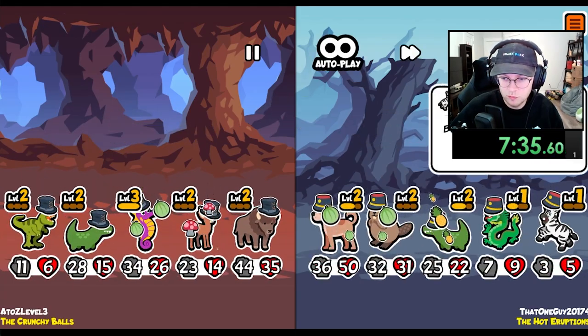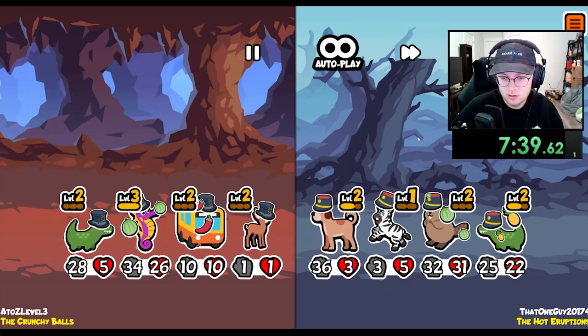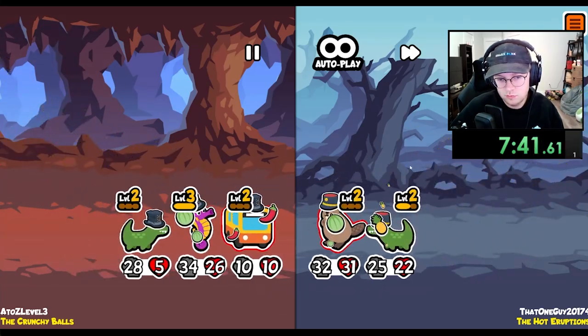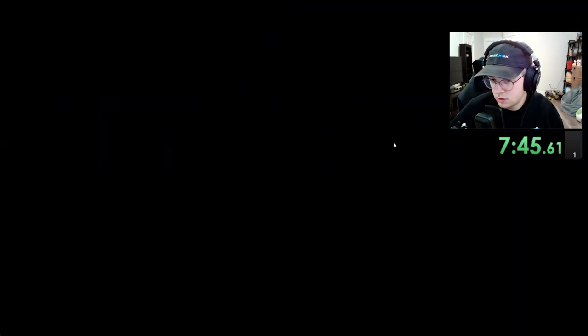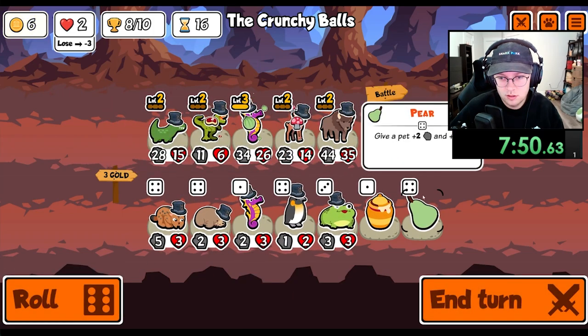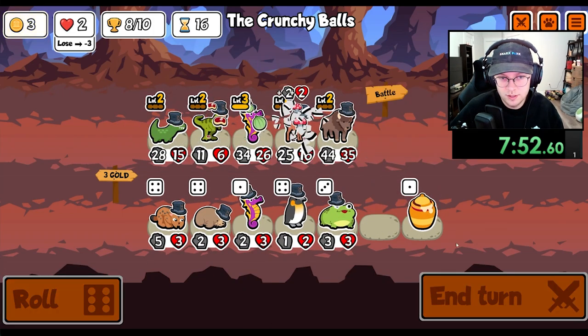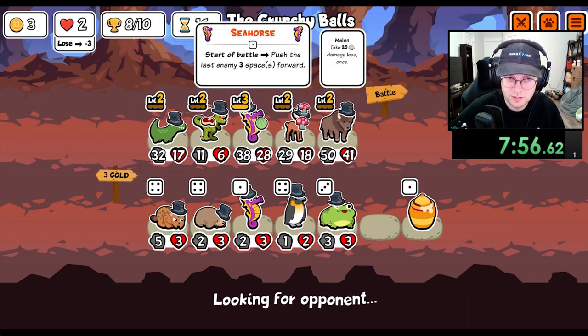We move the zebra and we kill the dragon, so that doesn't do anything. Not strong enough. I feel like we shouldn't be winning this. Give it to the deer — we do have a level two T-Rex, so that is kind of strong.